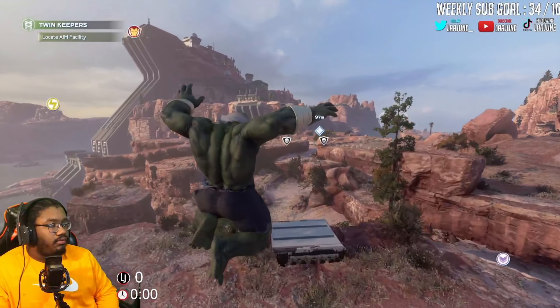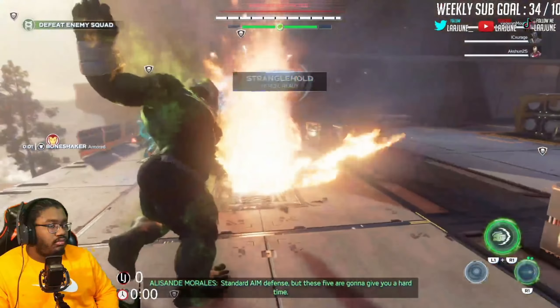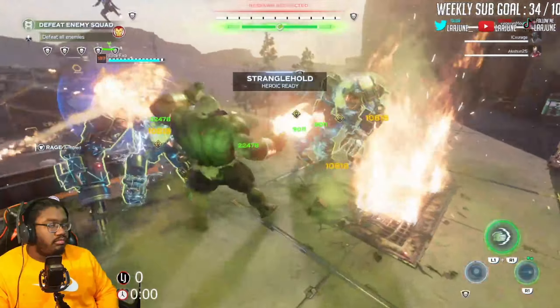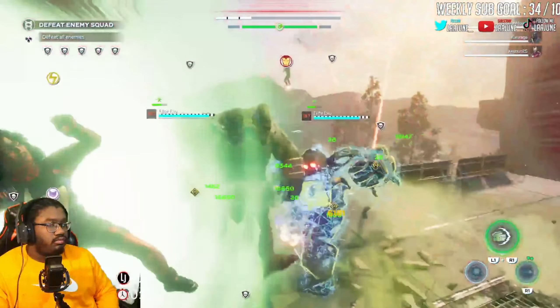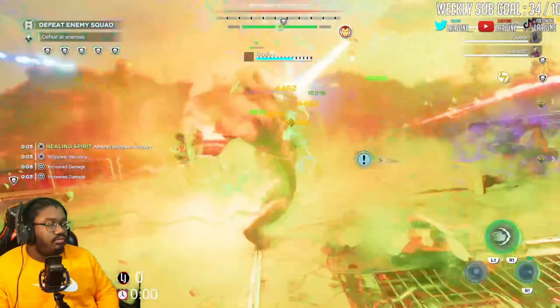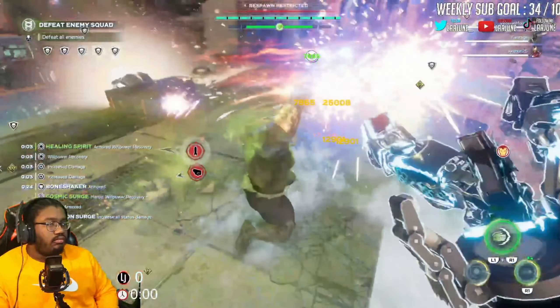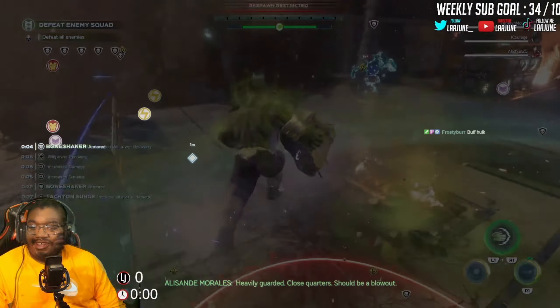Once you first load into Cloner Labs, you will fight two mobs or enemies. Two are Dreadbox, which are very easy to get past. And the second one is a full enemy squad, which will cause a little bit of difficulty. But once you get past that, you're at the first spot where you can go into the elevator. Once you go to the elevator and load in, you will be at the first room slash encounter.